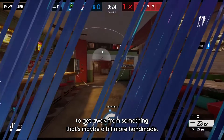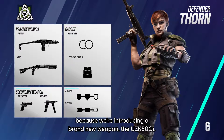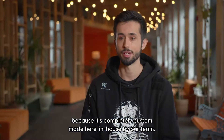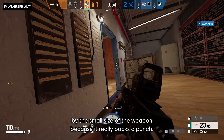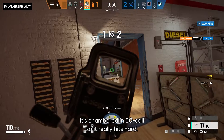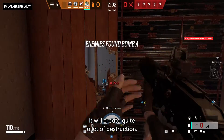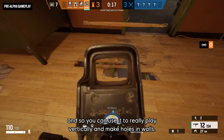Thorn's loadout is quite unique because we're introducing a brand new weapon, the UZK GI. If you don't recognize the name, it's normal because it's completely custom-made, announced by our team. It's a small SMG, but don't be fooled by the small size because it really packs a punch. It's chambered in .50 cal, so it hits hard. It's a low fire rate, but it can really deal some damage and create quite a lot of destruction, so you can use it to play vertically and make holes in walls.